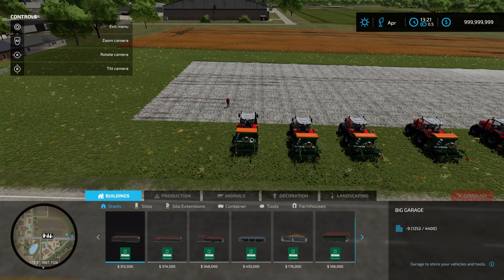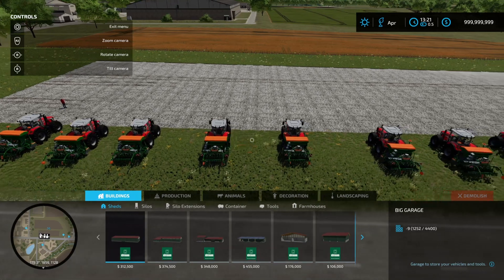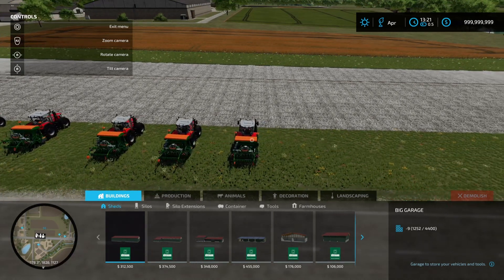Moving from left to right we've got wheat, barley, oats, canola, soybeans, sorghum, oilseed radish, and grass.